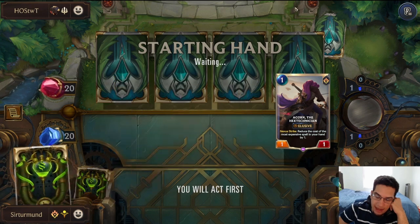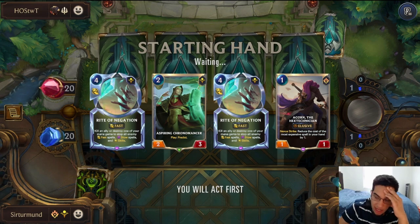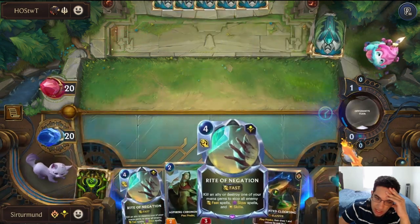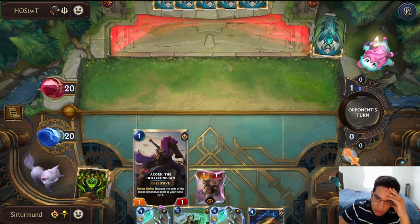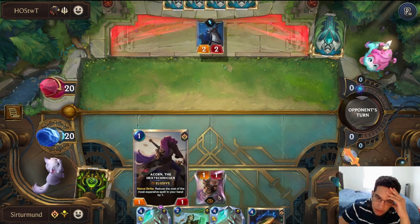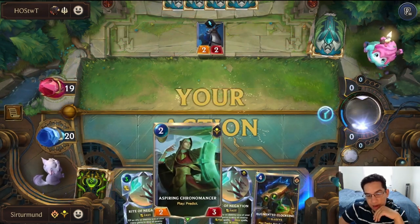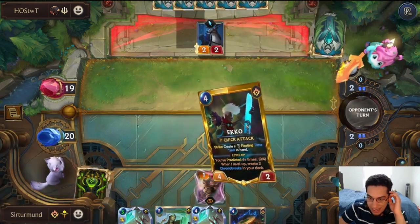I'm going to skip and see if I get the Pack Attack. We don't get the Pack Attack, but I don't mind having a three-mana Rider Negation. I wanted to skip to see if I could get the Pack Attack so I can start reducing that with Acorn right away. Three-mana Rider Negation is not great, but also not bad. We'll go Corner Master next turn — this gives me two predicts. We don't get the Kittens or the Pack Attack, but we do get Echo.